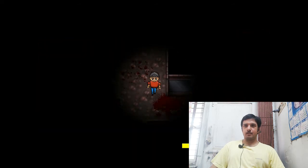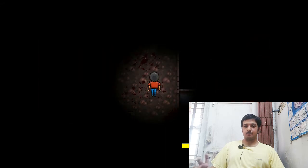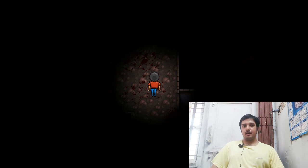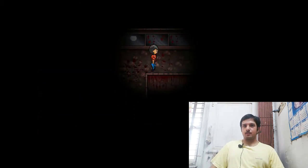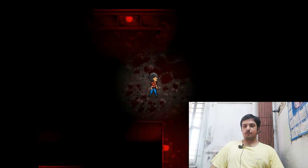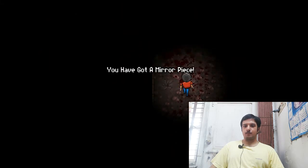This is a spirit world. How did I get here? Here's the thing — you have to solve a puzzle. You have to find four mirror pieces, and after finding all four, the broken mirror will be made whole again.